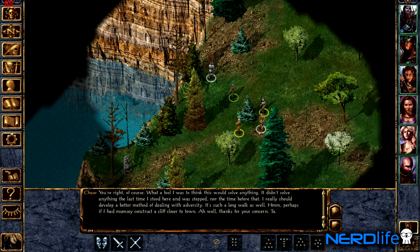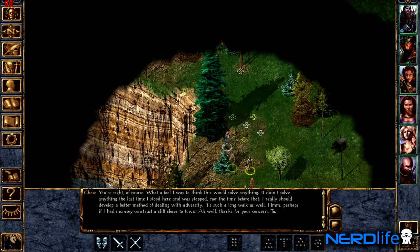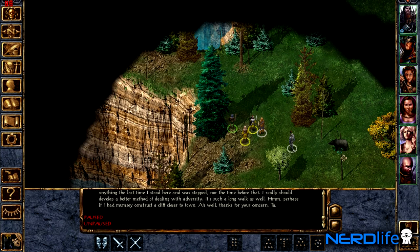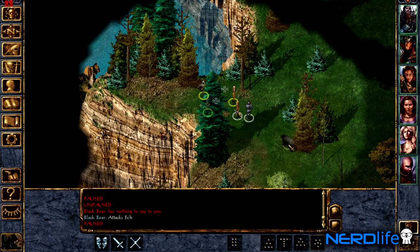What the hell was that about? Look at these water effects — freaking Skyrim quality right there. Oh, there's a bear. That's a good-guy bear. Talk to the bear! The black bear has nothing to say. What is with these animals? They're rude. Oh, now they're attacking. Of course they are. I don't have a good feeling about this, just so you know.